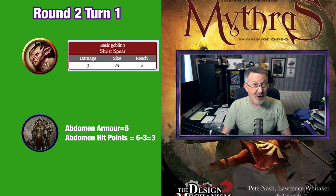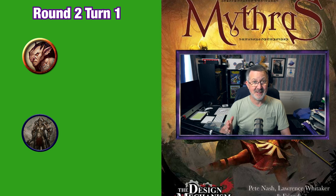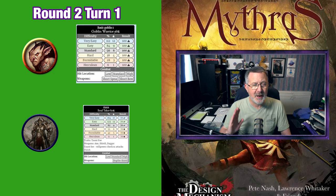Ulrich is not at all happy and glad that it is his turn to fight back. Ulrich swings his axe and gets a 70 — a hit. The goblin tries to parry the incoming axe with his spear but rolls a 100% — a fumble.